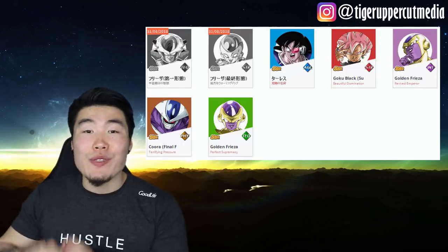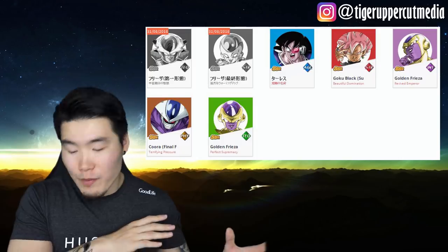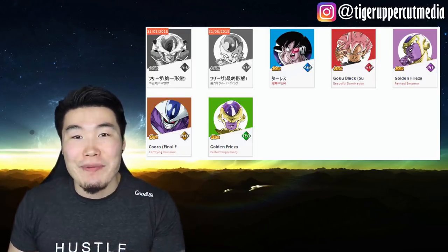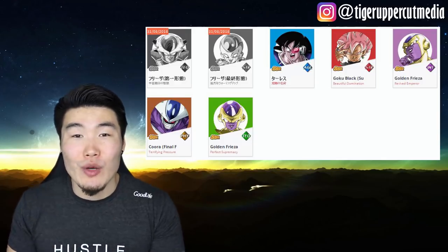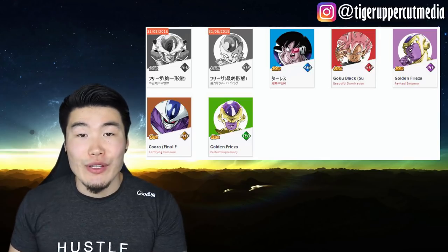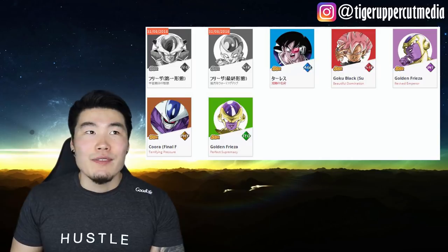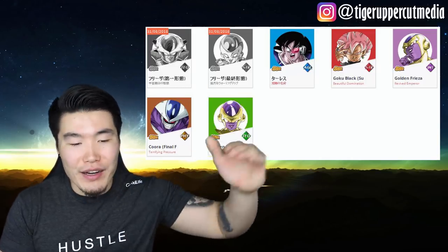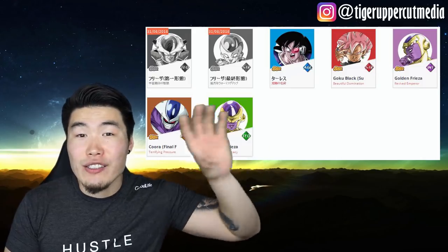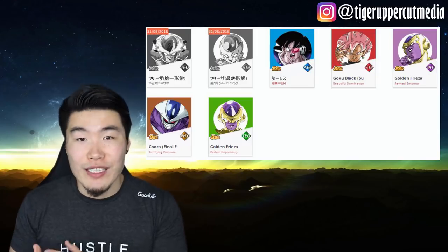We got STR Rosé coming back. Of course, you had to have STR Rosé to be the counter to the Tech Vegito, or at least to make it even. So STR Rosé is coming back for the first time on JP, and hopefully for the first time on Global as well. We got Angel Golden Frieza, leader of the Resurrected Warriors category, one of the hardest-hitting categories in the game. They hit very, very hard — maybe they're third behind Super Saiyan 3 and Potara.